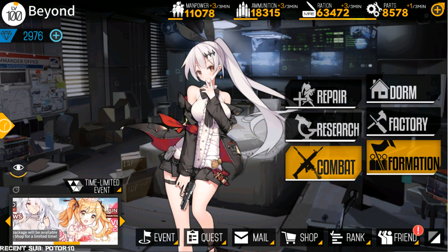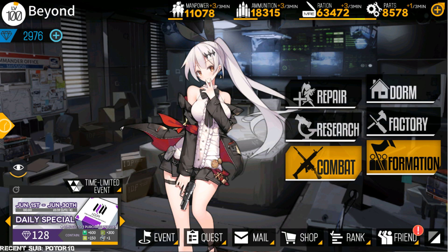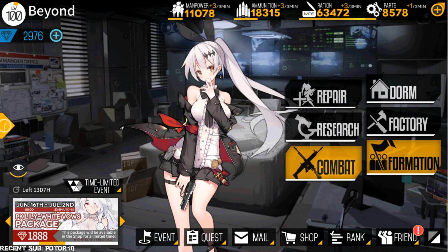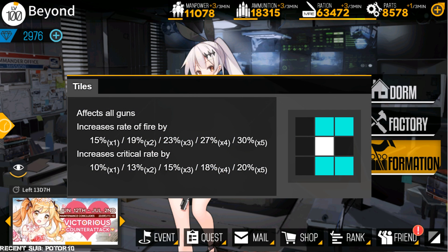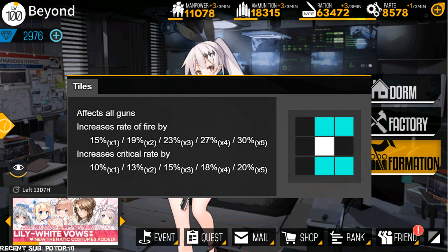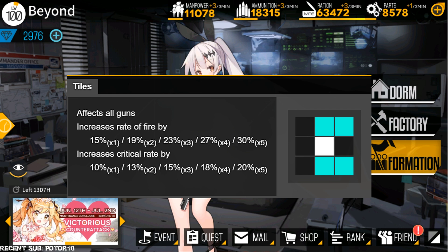Hello, this is Beyond here. Today I'll be talking about more in-depth details and information on Handguns. The differences of Handguns compared to others is that they have superior stats compared to other buffs. Handgun is the only gun type that can increase its formation stats by linking them up, and one of the most versatile gun types compared to all types of guns.